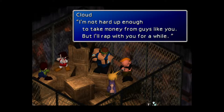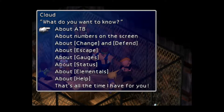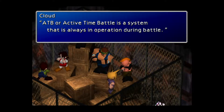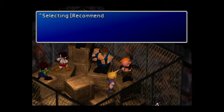I'm not hard up enough to take money from guys like you, but I'll wrap it up with you for a while. What do you want to know about ATBs? Active time battle is a system that is always in operation during battle. Select wait from ATB on the config menu and time will stop when you select magic or items during battle. This gives you time to pick out your commands — especially helpful to beginners.